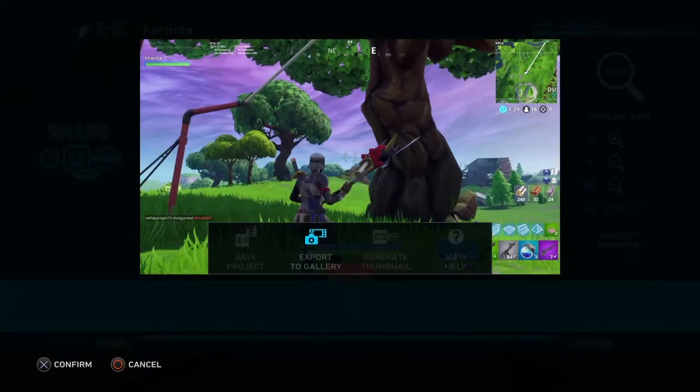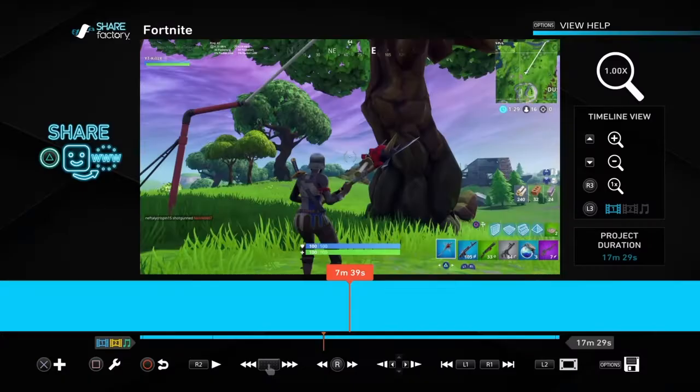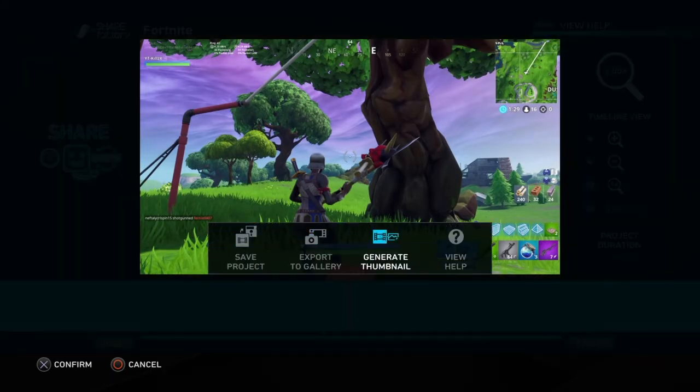After you guys are done editing, you literally just wanna press Options, then Save Project, so you don't lose it. You can generate a thumbnail if you want, but then you just wanna press Export to Gallery. If your video is 10 minutes long, it's gonna take like 5 minutes to export — basically half the time of your video. So it's gonna take some time.